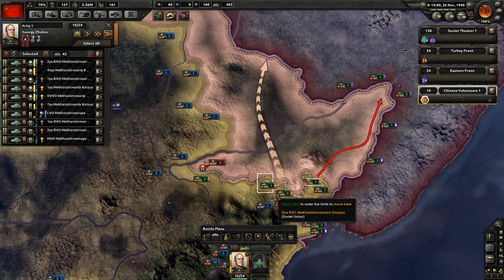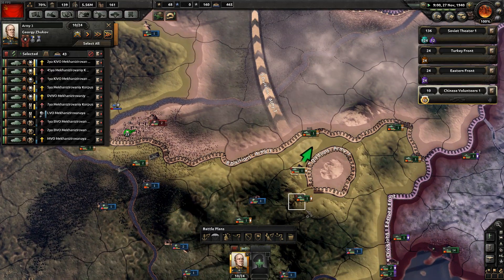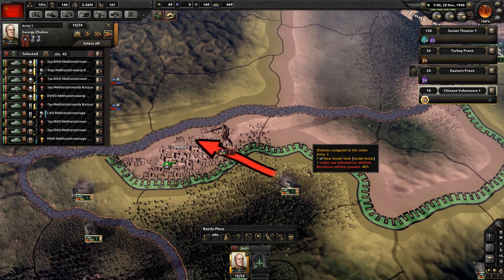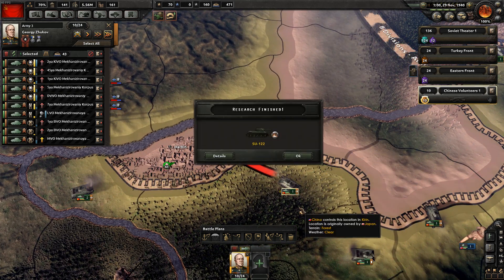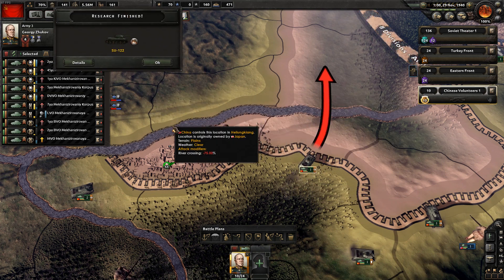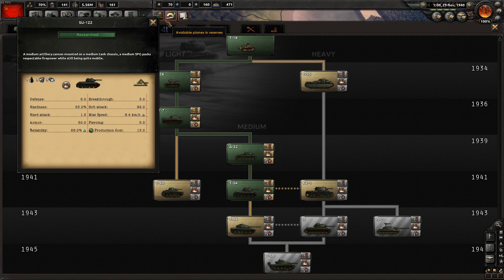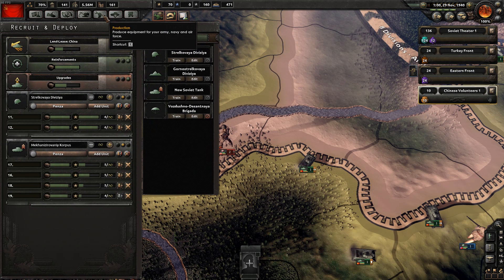We're going to make some orders - left clicking and holding shift. We're going to be really aggressive. We'll encircle them in this city. The SU-122 is complete, which is an artillery piece, and we are going to go for that as soon as possible. We're going to start making a few of those - it's the one with the artillery on it. We'll push that further to the top and make one line of those.